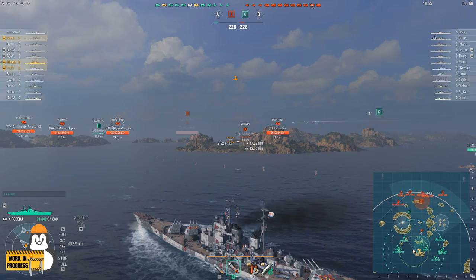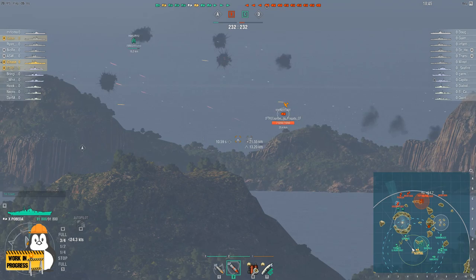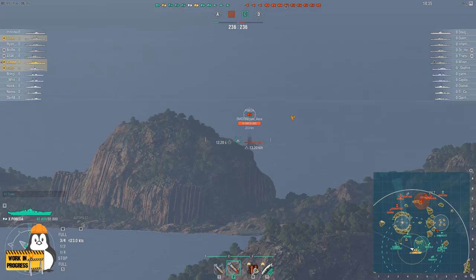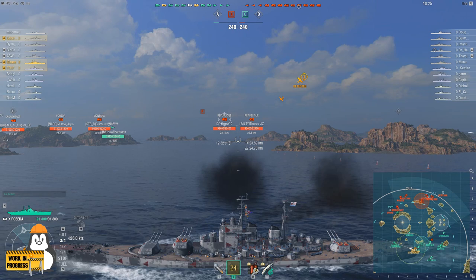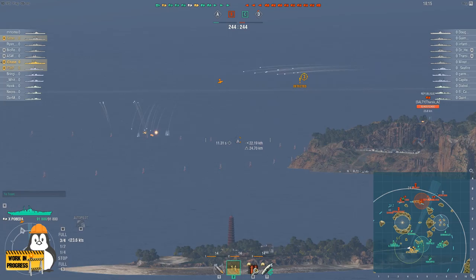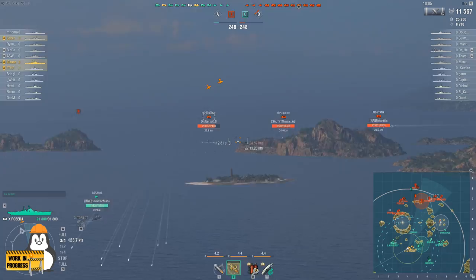Pretty much the minute something comes into range with Pobeda, you can start engaging because her dispersion over range is phenomenal. There's a République at 24.7 — look at the shell travel speed: 12.6, 12.7 seconds, shells get there in a real hurry. And when your shells do get there, they still have really good penetration. In fact, if you look at the penetration tables for Pobeda, she's got pretty much the best penetration down-range of any ship in the game right now.